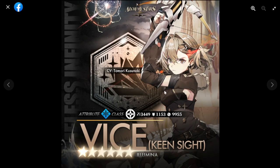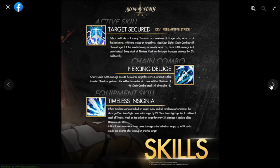Next is Vice. Her element is water and she remains a sniper class, with an attack of 3449, which is decent — and she's a free unit. Her active skill, Target Secured, has a cooldown of one and is a preemptive strike, so no copies needed. It selects and locks onto one enemy, with a maximum of one target locked at a time. While the locked target is alive, Vice's chain combo will always target it.